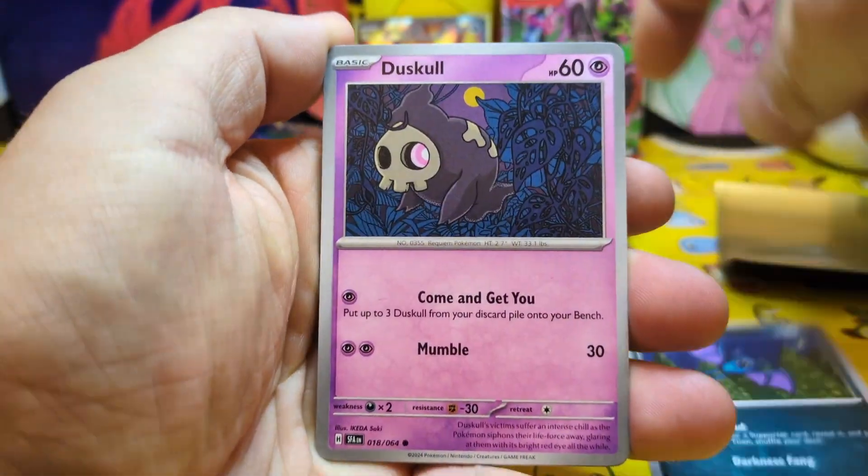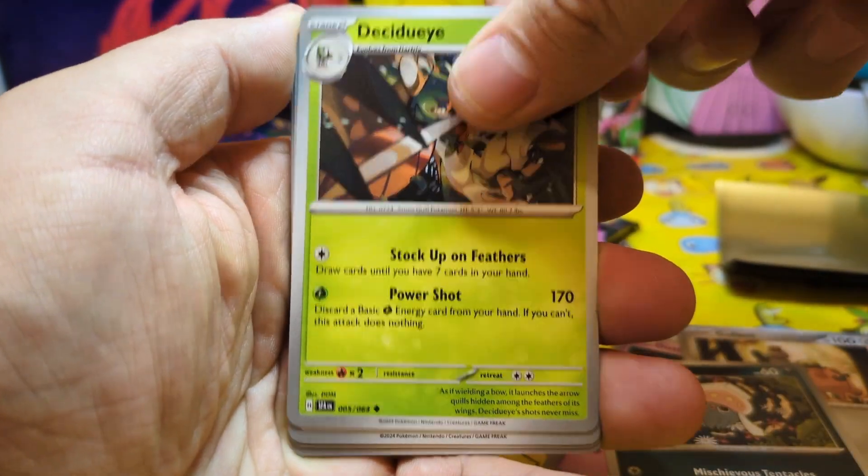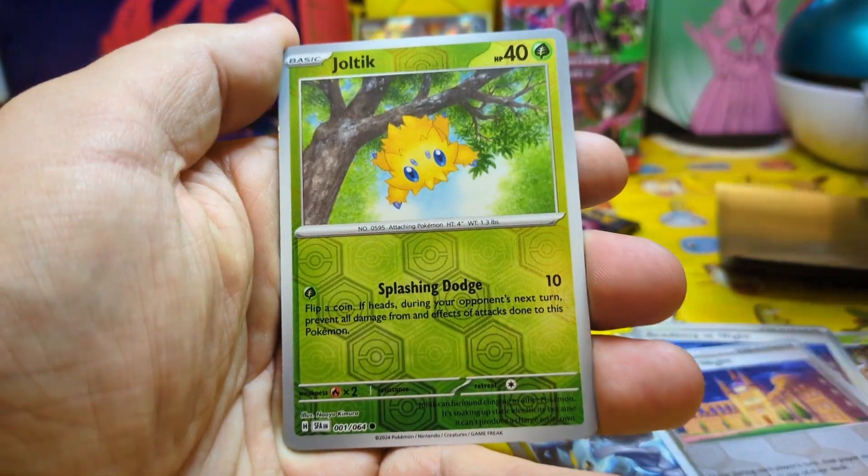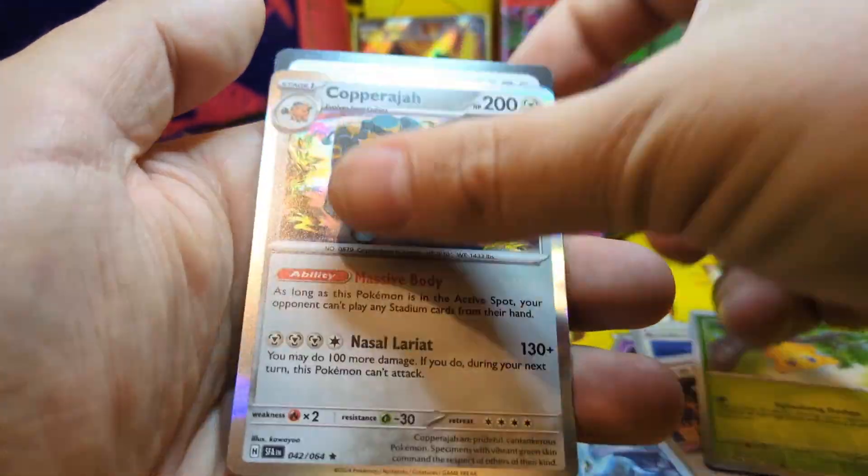Pack number two starts off with a Zubat, followed by a Duskull and Inky. Academy at Night, Academy at Night Reverse Holo, Joltix Reverse Holo, and Copperjaw Rare.